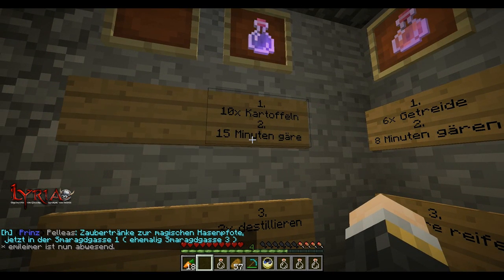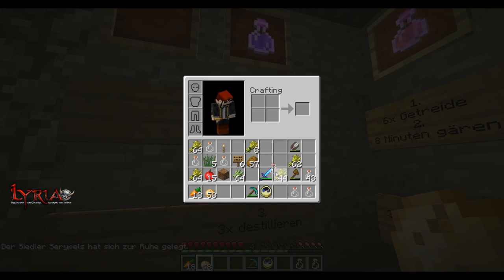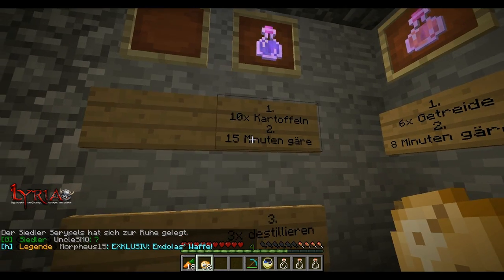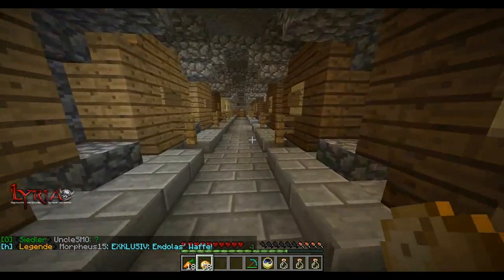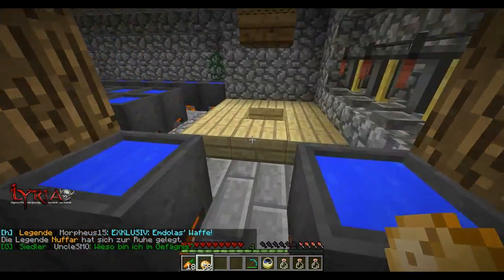Let's start with the Russian vodka. I'm gonna do it as fast as possible. The only thing that we need for the Russian vodka — of course, that's potatoes. You need 10 potatoes, and you need to cook them for 15 minutes, so we go to the cooking pot.